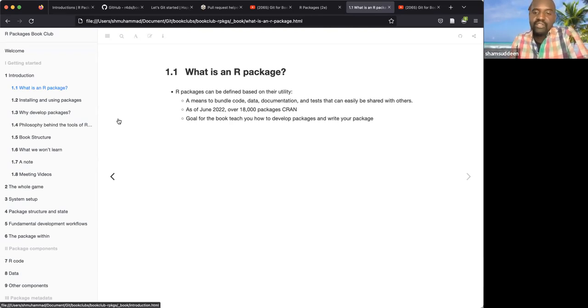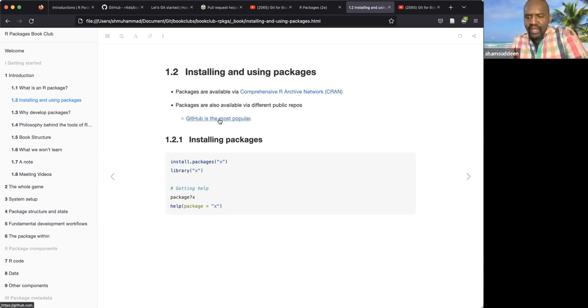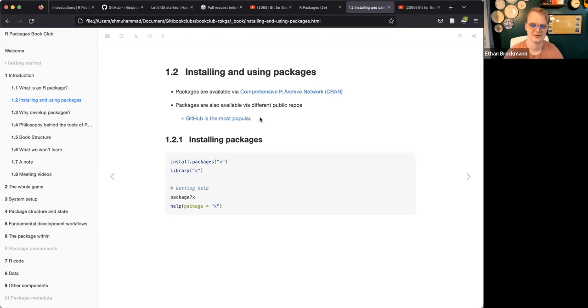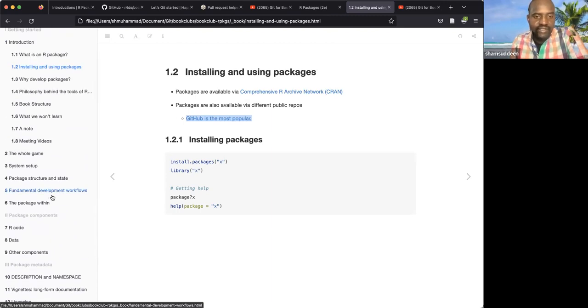As of June 2022 there are over 18,000 packages on CRAN. The main goal of this book is to teach best practices for developing R packages. Packages can be found on CRAN or GitHub — GitHub is said to be the most popular. These notes were prepared by previous cohort presenters; if you want to present a chapter you can fork the repository, make edits, and push it back to integrate with the existing code.